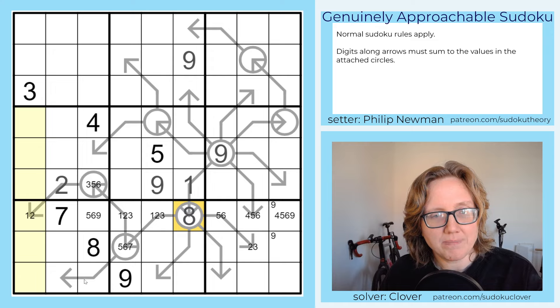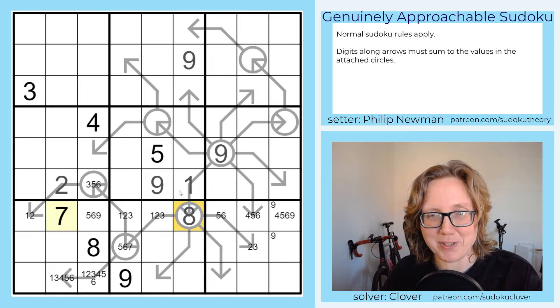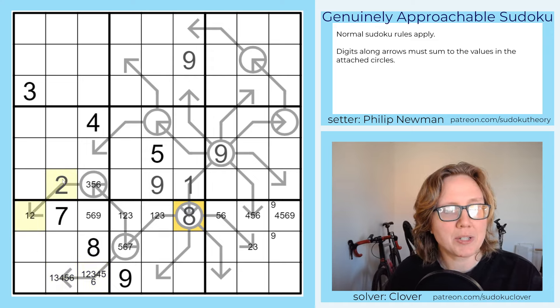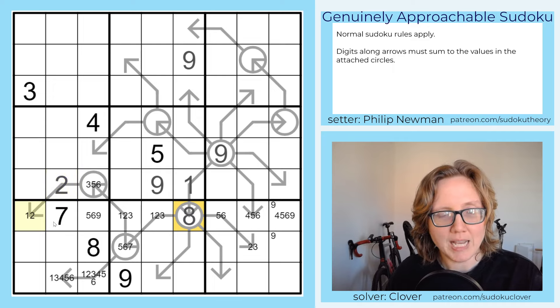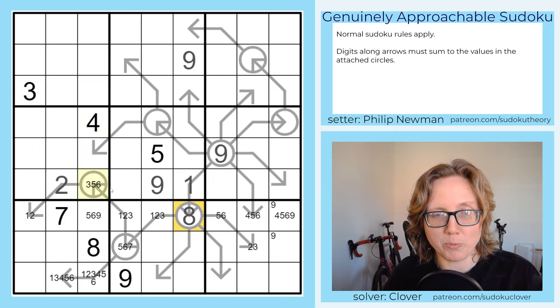Now we know this digit is either one or two. So this arrow sum is either one-plus-two or two-plus-two. It can't be two-plus-two because there's a four in the region. So it's one plus two, and that bulb is a three. That eliminates one from another cell.